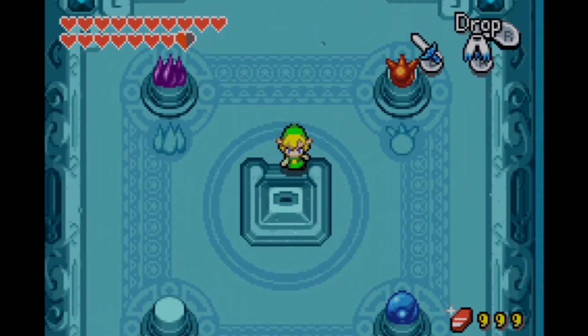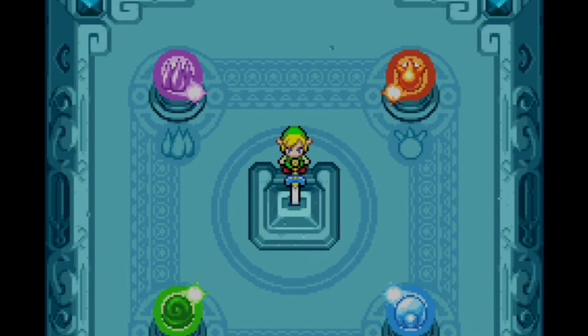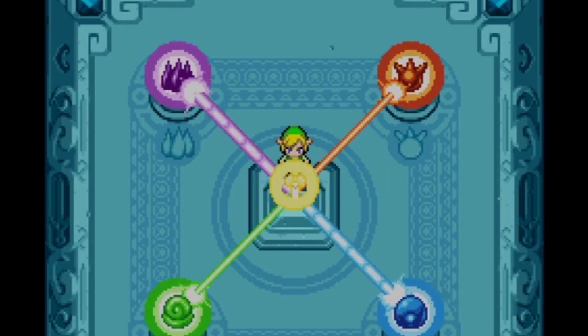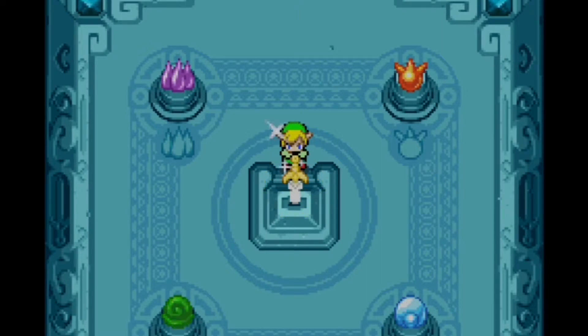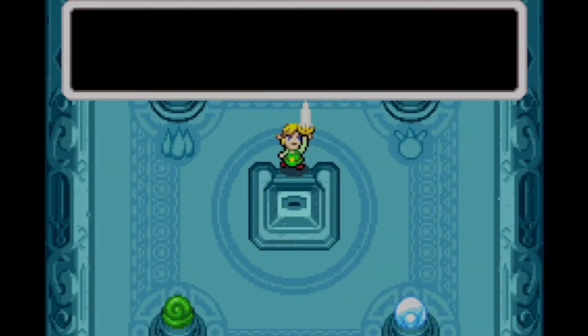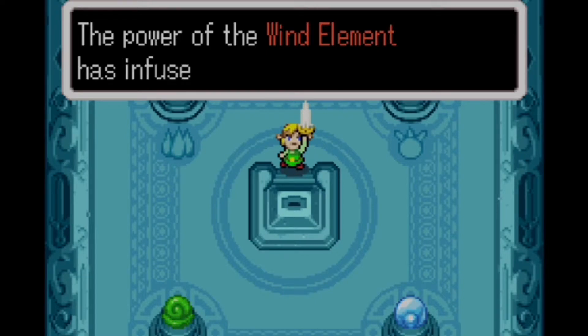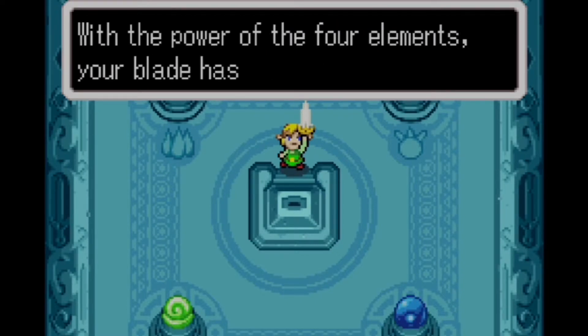I'm just glad we're finally cashing in our fourth element here and we can get the fourth sword — they actually call it the fourth sword. I guess that spawned a couple other games. But this is just a cool scene right here — finding all the elements coming together. You've got the fourth sword, which I think might be called the White Sword. I'm not exactly sure what the names are. I kind of think 'four sword' is a dumb name for it. It makes sense with the four elements and everything, but...